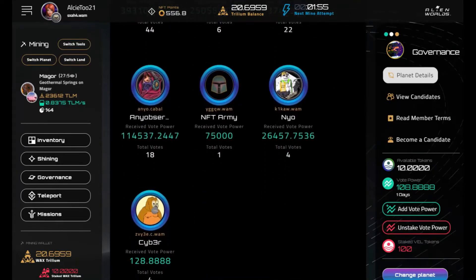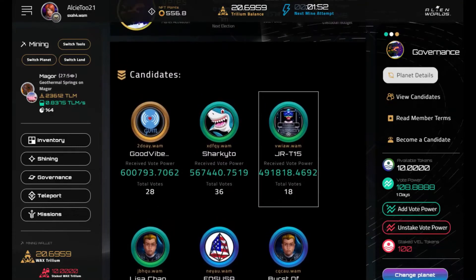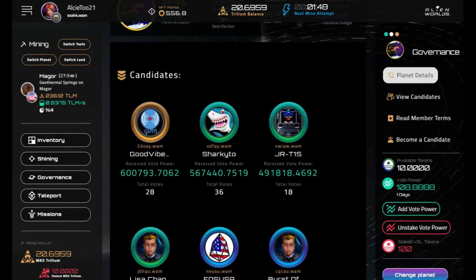Once it loads, you can see in the planet details who is running for the syndicate custodian positions. For this planet there are 10 different people running for custodian. You can vote for two of them — your staked amount gives you your voting power. The top five votes become the custodians who will make decisions on your behalf, voting on proposals about how the planet is run using your tokens.